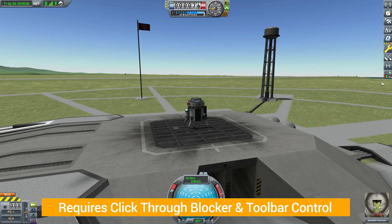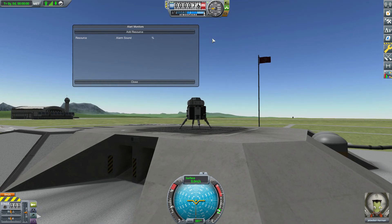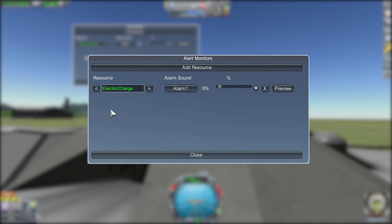With those installed, you'll get this fancy colorful little button over here. If we click it, we get the Alert Monitors UI, and as you can see it's pretty simple - one of the reasons I really love this one. We've looked at a couple other alert mods in the past and I like the simplicity of this one. It's very easy to use. At the moment we've got two buttons: Add Resource and Close. Once we click Add Resource, we've got Electric Charge and can use the arrows on either side to go through the other resources on this vessel - only the ones currently on the vessel, so we've got everything from xenon gas on down to electric charge.